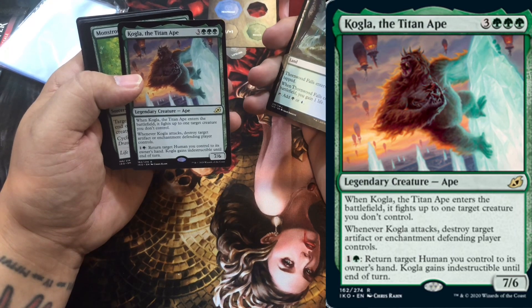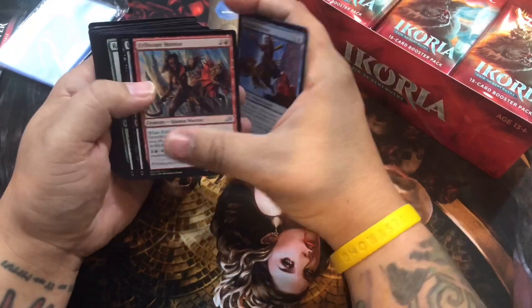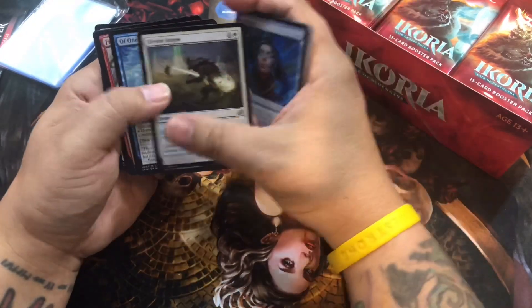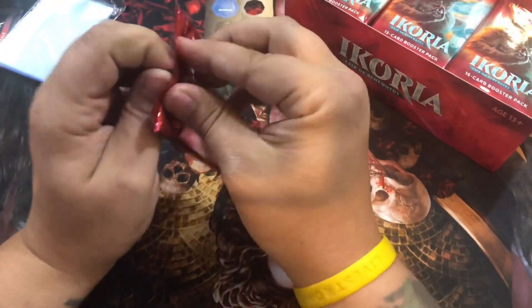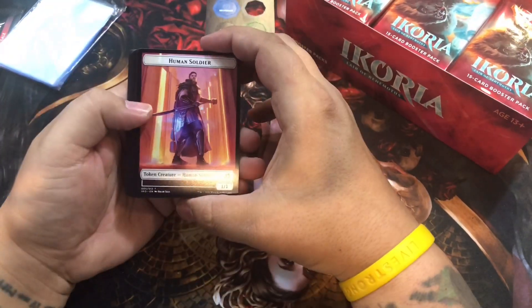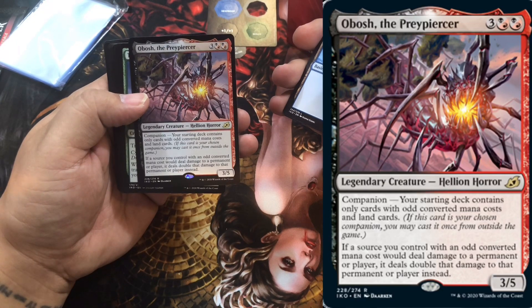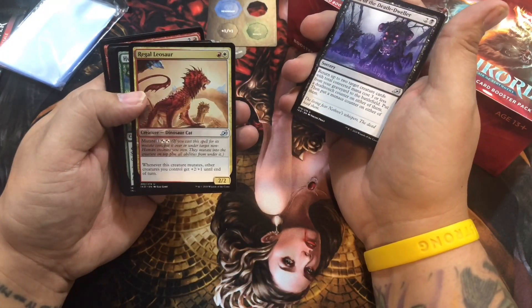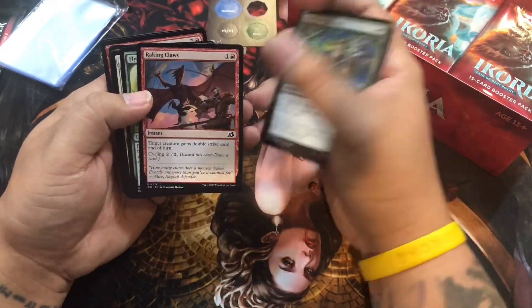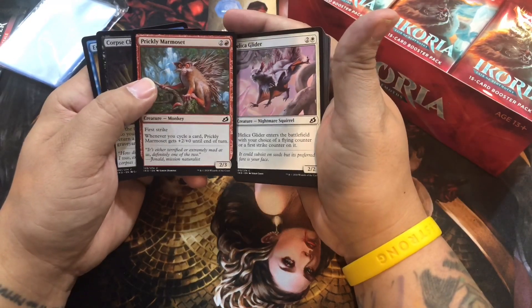Kobla the Titan Ape, legendary creature ape - that's that King Kong looking creature that was on some of the packs, that's really hip. Frenzied Raptor, just a 4/2 little dino. Another human soldier token. Obosh the Prey Piercer - I think that's the creature that was in the trailer for the new set. A dinosaur cat. A nightmare squirrel and the prickly marmoset - those might be two of my favorite cards in the whole set, to be honest.